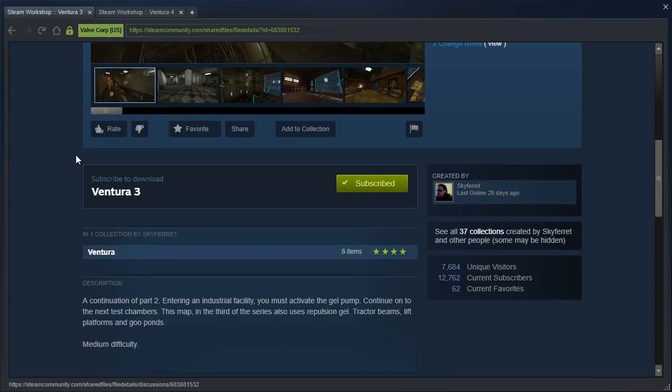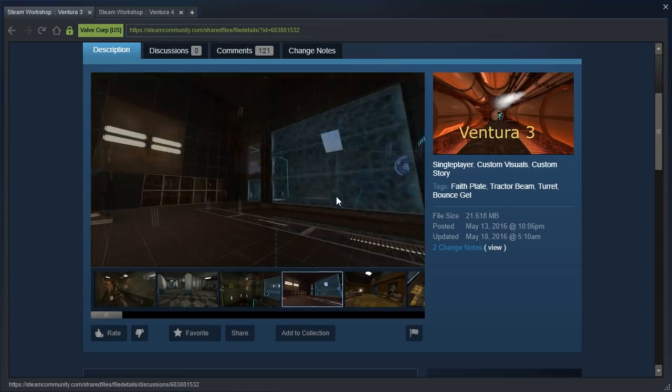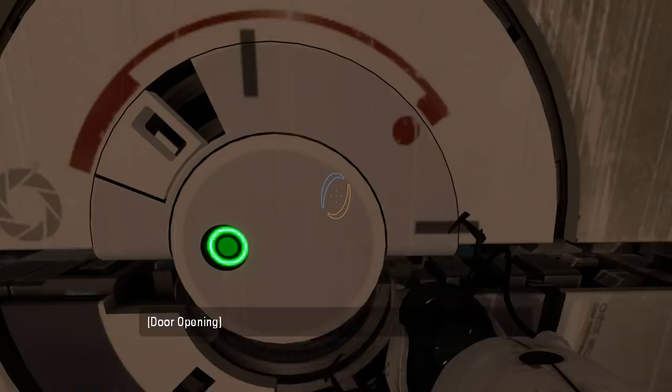A continuation of part 2. Entering an industrial facility, you must activate the gel pump. Continue on to the Nexus Chambers. This map, the third of the series, also uses repulsion gel, tractor beams, lift platforms, and coupons. Medium difficulty. Alright, let's get started then.